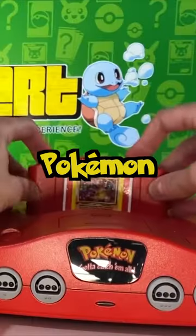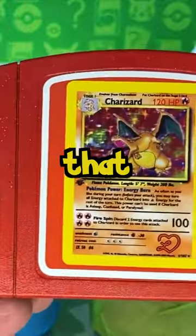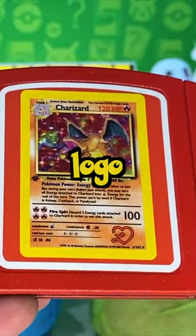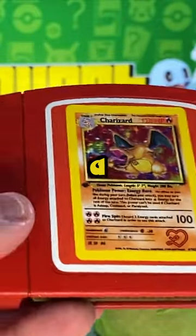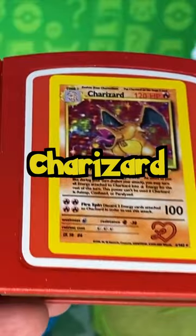Pokémon Blue, Pokémon Red, Nintendo 64 — fully working systems, look at that! It even has the Heart Squad logo on it. So a Pokémon Red with a first edition Charizard, of course.